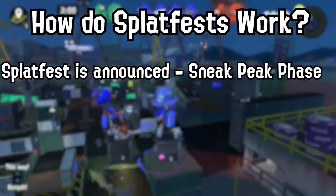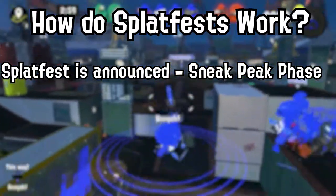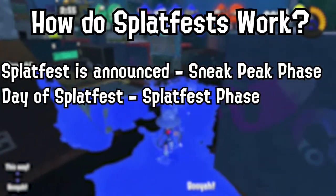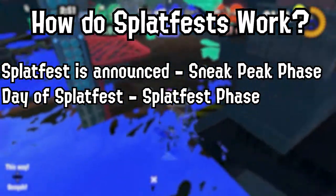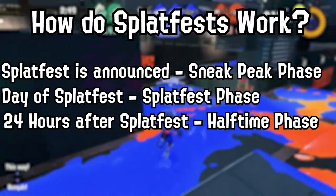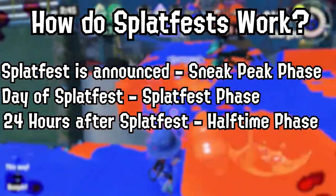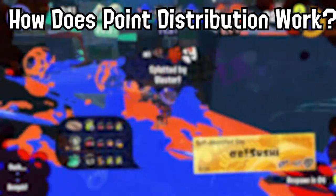When the Splatfest is announced, it begins the sneak peek phase where you can pick your team and earn conch shells by leveling up your catalog. Then when the Splatfest begins, it goes into the Splatfest phase where you can play open and pro matches to get your clout as high as possible. Then halfway through, it turns into the halftime phase where the team in the lead has to defend in tri-color battles. Now, how does all of this affect point distribution?